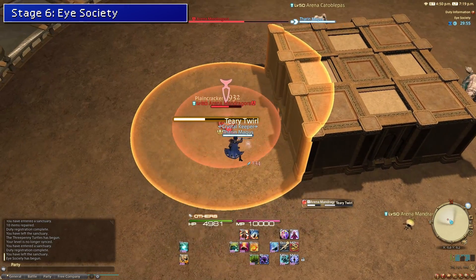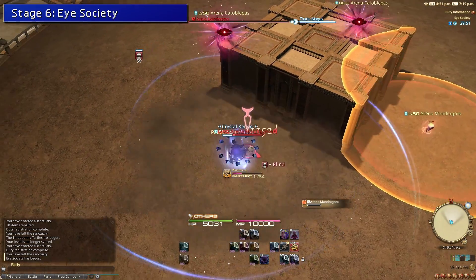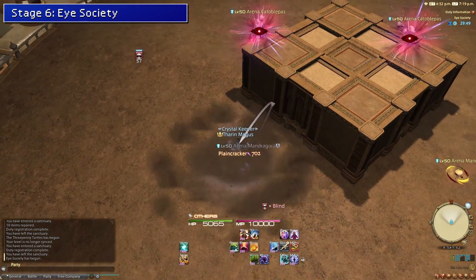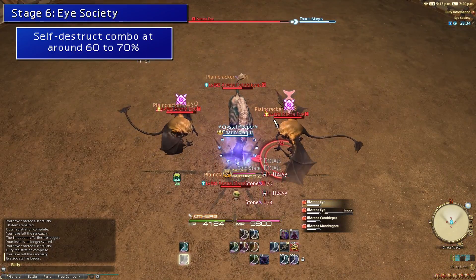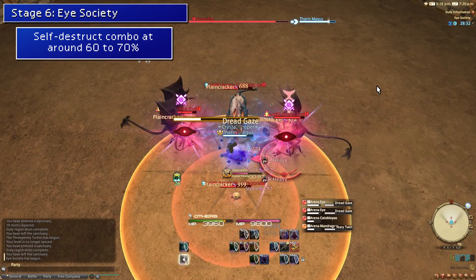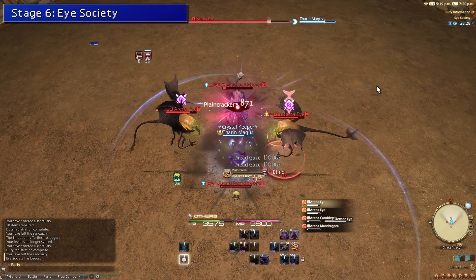Stage six is a gimmick fight, with the gimmick being intentionally blinding yourself to dodge sight attacks. The first thing you want to do in both acts is aggro the Mandragora and stand in their AOE — this will inflict you with blind, meaning you are immune to all sight attacks. After that, it's just a question of AOEing all the enemies down until you complete the stage.